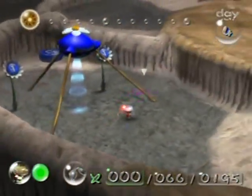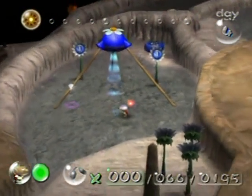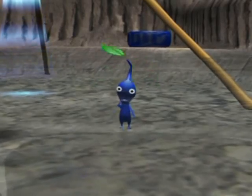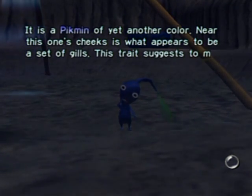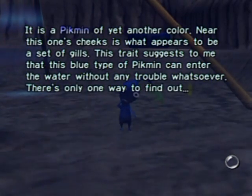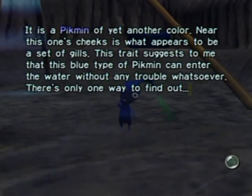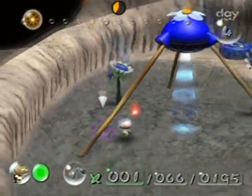I've got to wait for it to pop out of the ground. Go, go, go — they're all so cute! It is a Pikmin of yet another color. Near this one's cheeks is what appears to be a set of gills, which suggests to me that this blue type of Pikmin can enter the water without any trouble. There's only one way to find out — it's in the water right now. Olimar is clearly not the brightest bulb.